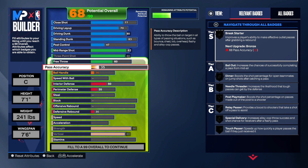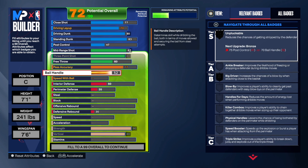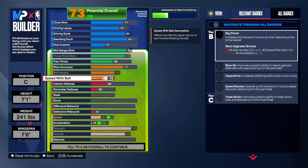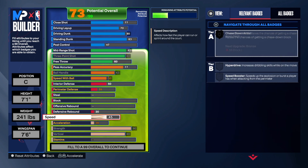On pass accuracy we're going to get that up to a 77, which is pretty good. A 77 pass accuracy gives us Bronze Needle Threader — if you don't want that badge, take it to a 75. I think a 77 passing is pretty good this year. On the ball handle we took that up to a 63, and we took speed with ball to a 50 — I think that's pretty good.